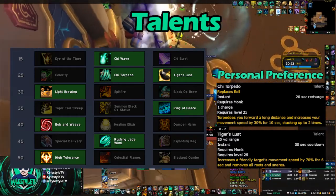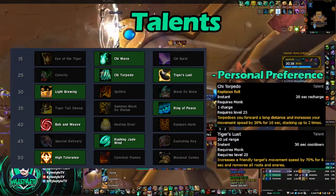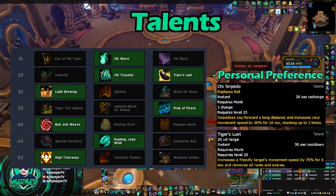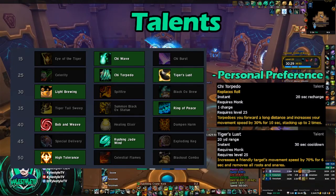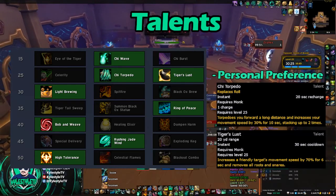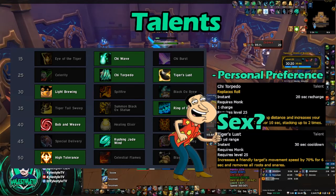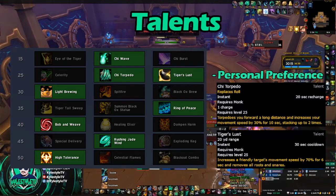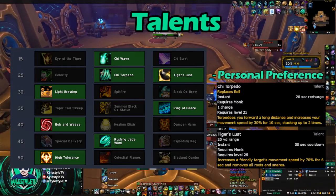Row 40, you're going to use Bob and Weave. This makes it so that your Stagger, instead of dealing damage to you over 7 seconds, it's going to do it over 10, which means you're taking less per tick. That's a lot better than Healing Elixir. You could take Dampen Harm if you want an extra defensive, but honestly you don't need it. Up next, you're going to take Rushing Jade Wind — this is a 6-second cooldown that lasts for 9 seconds, and it just does damage around you when you're attacking.